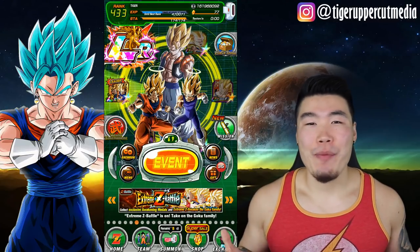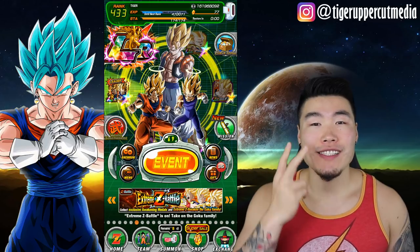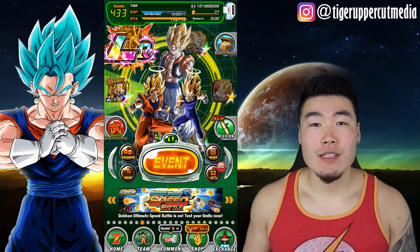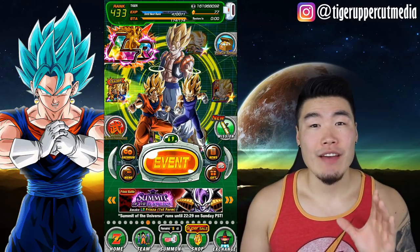What's up guys, I'm Tiger with Tiger Uppercut Media back with another Dokkan Battle video. So the 5-star Dragon Ball for the second set of Purunga Wishes is now available to be collected. And to get this ball, all you gotta do is rotate the character wheel on your main screen 7 times like this.